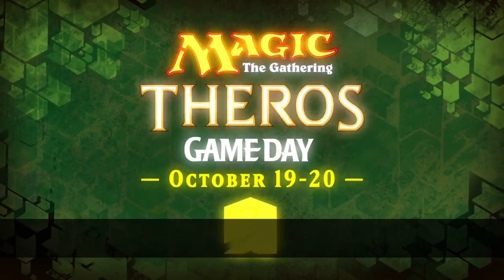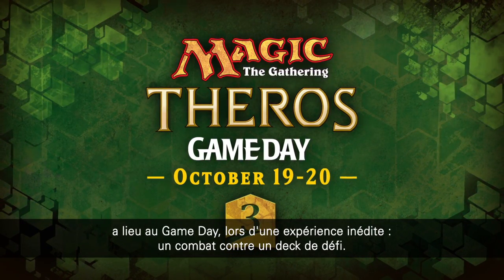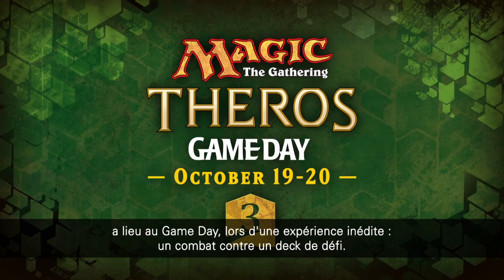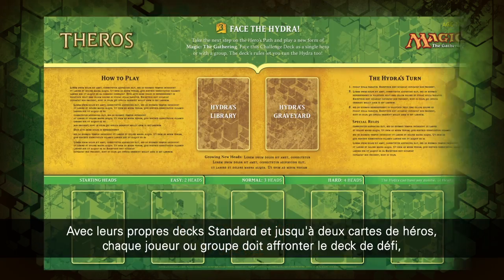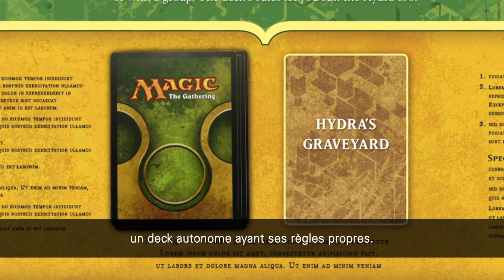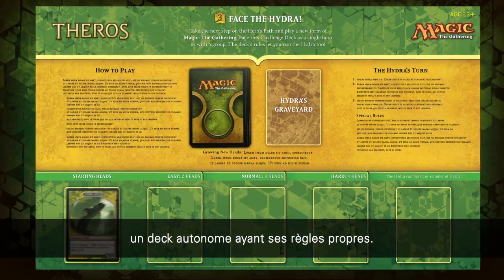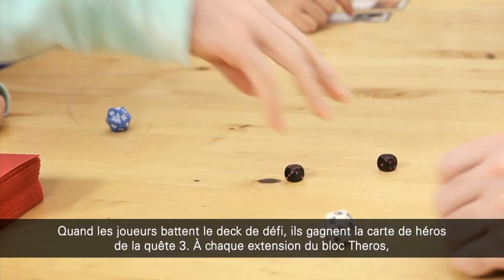The third quest on the Hero's Path takes place at game day, where they'll encounter an entirely new experience: battling against the Challenge Deck. Using their own standard decks and up to two Hero Cards, each player or players will battle against the Challenge Deck, a self-running deck that follows special rules. When players defeat the Challenge Deck, they earn the Quest III Hero Card.